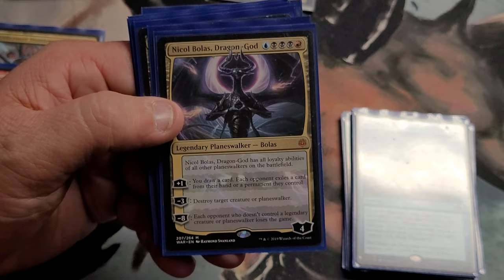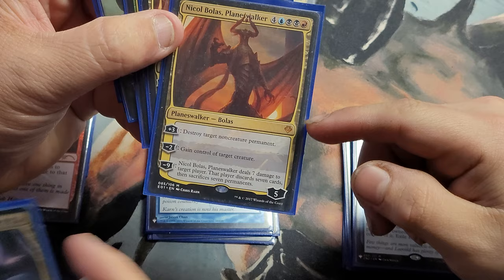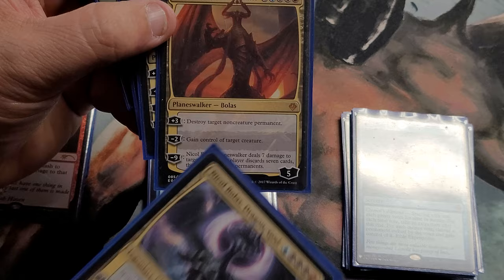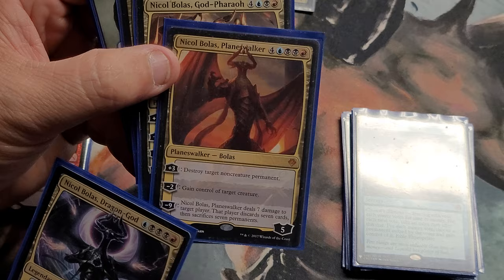Here's Nicol Bolas, Planeswalker — the original one I remember when it first came out. It was a big deal, then they reprinted it in Archenemy. Destroy target non-permanent is his plus three. Then gaining control of a target creature — I love using that effect, especially if somebody has Avacyn out or their commander; it just makes my deck that much more powerful. With a mana cost that high, it's important to have the mana fixing and ramp.